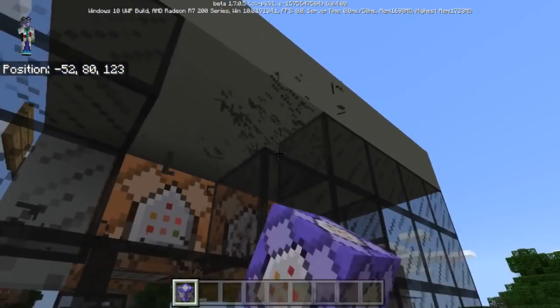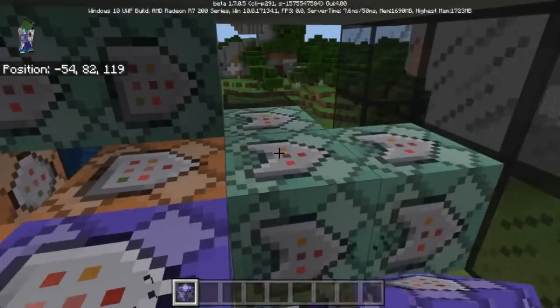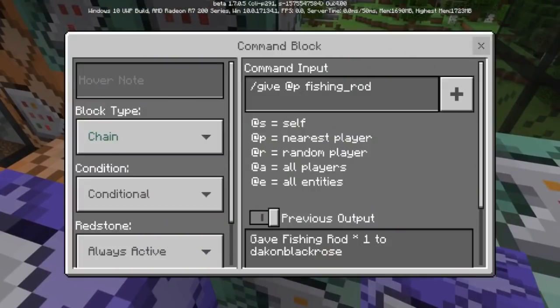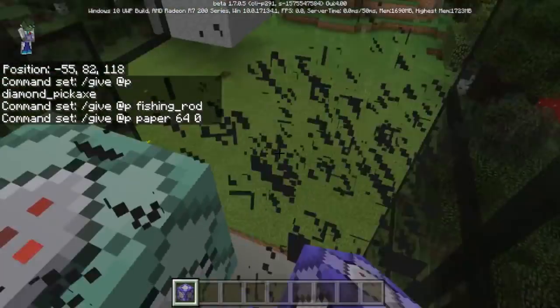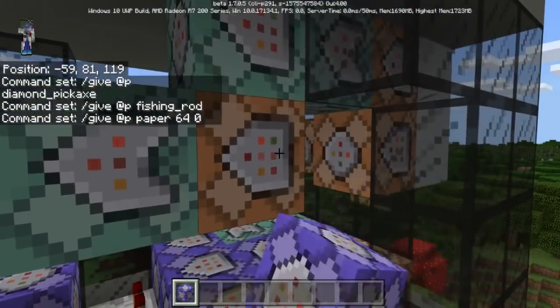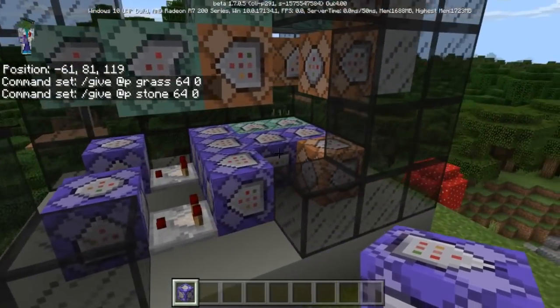Then we got these commands right here. This one is going to activate and give you a diamond pickaxe, this is going to give you a fishing rod, this one's going to give you a piece of paper, and this one is going to give you grass 64 and stone 64. That is all the commands right there.